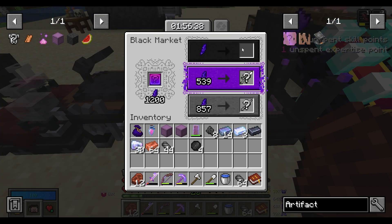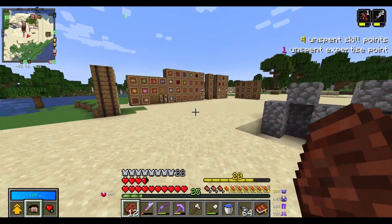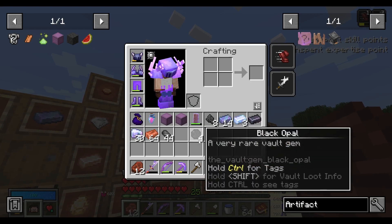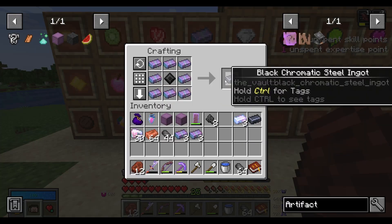I just spent like 700 shards on one from the black market — that was perfect, but I kind of forgot to get the clip. Anyways, that definitely saves me a few black opals; I only have to use four. That'll give me everything I need to make the artifact tome.